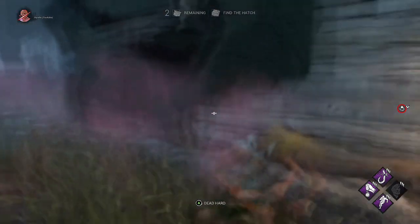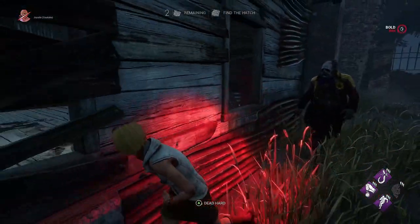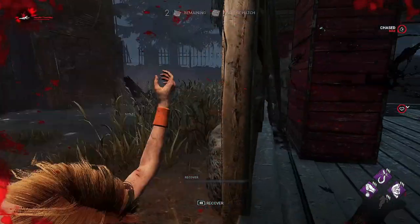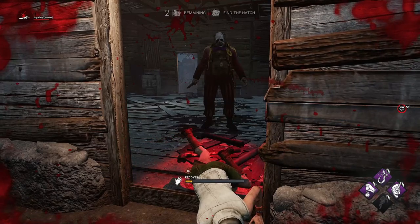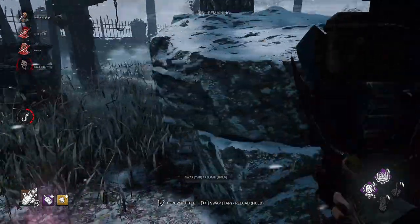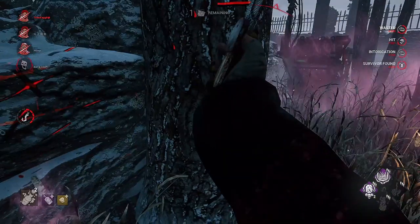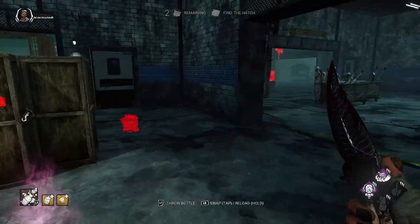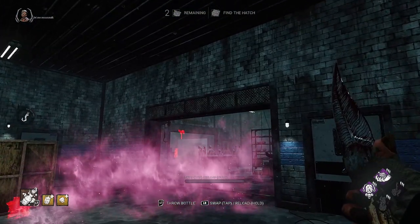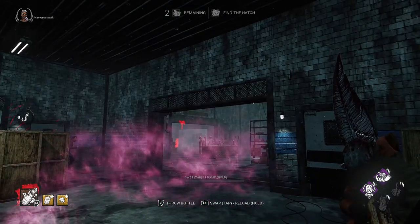You need to understand the aim and direction of the bottles and have some ability to predict where a survivor is going to run - this will help with chases. Wasting bottles will have a detrimental effect, because without your bottles you don't really have anything else going for you. Get used to the timings, the range, and the areas you'll utilise the most. Smashing the bottle against high objects will cause the gas to spread over a bigger space, maximising the area that will affect survivors. Try hitting trees or high arches to get a bigger spread of the gas.